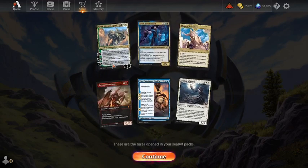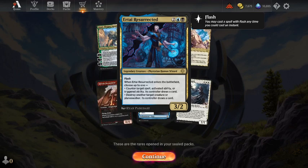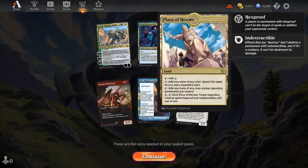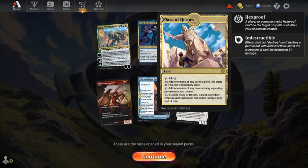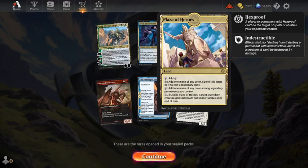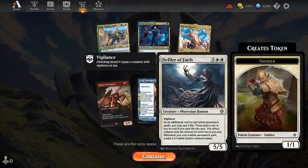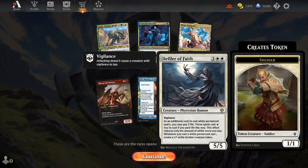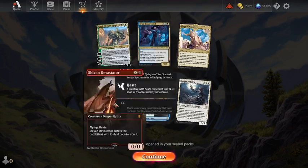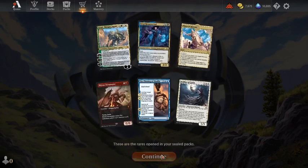We opened some pretty decent cards — we opened an Ajani, so that's pretty nice. We also opened Urtai, which is actually a pretty good card. The mana can be spent to cast legendaries, adds one mana among legendaries, exile it, and you can have target legendary gain hexproof. So that's decent. This is gonna go good with Ajani because both are white.